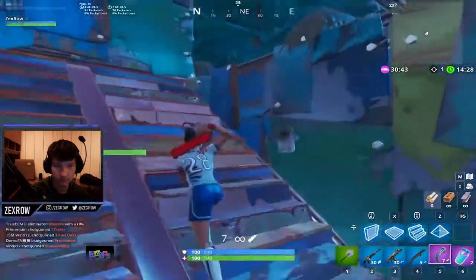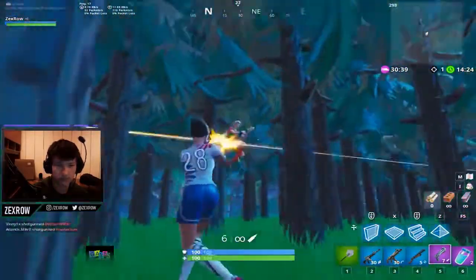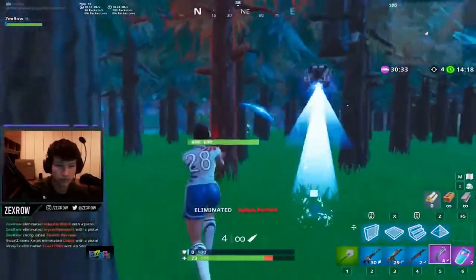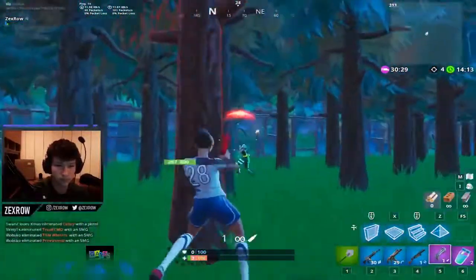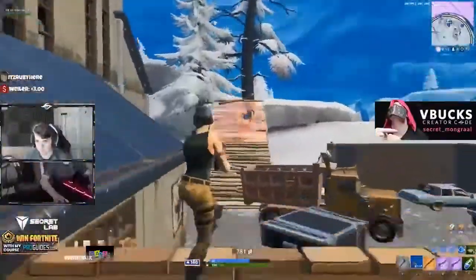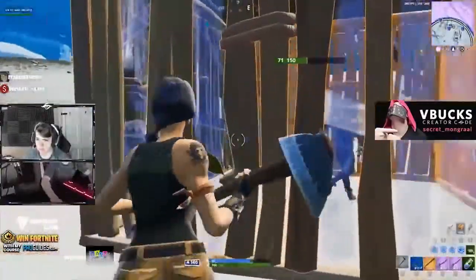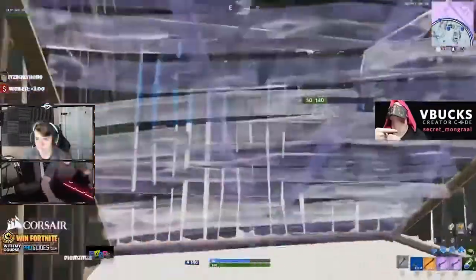If you take a look at players like ZexRow, you're going to see something very distinct. He has aim that is unmatched, and he's able to seemingly turn the tables around in mere seconds. His aim is what sets him apart from the rest and allows him to clutch up. In Fortnite, aim is sometimes overlooked, but if you miss your shot, then all your flashy edits and crazy builds go to waste. Training your aim for a minimum of 10 minutes a day can have impactful results and put you amongst the top of the top.